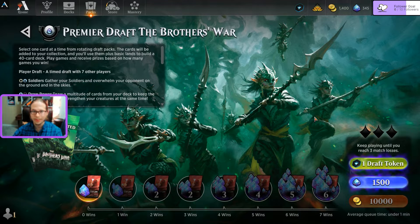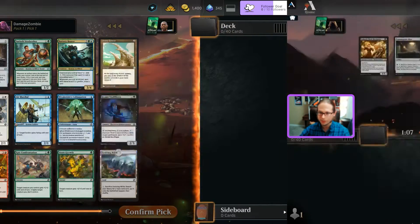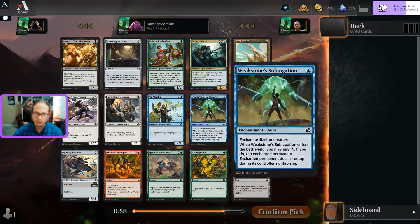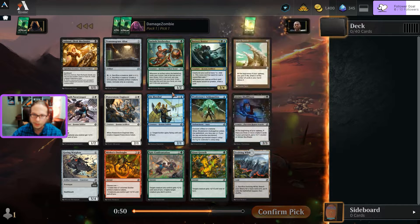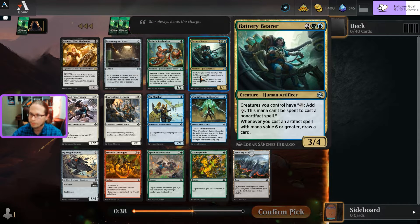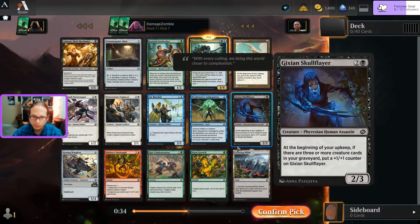Hello everybody, here we go with a Friday Night Magic draft - my first Brother's War draft. Draft token redeemed. Cracking open a pack: Ashnod the Flesh Mechanist has deathtouch, one-one. Other uncommons include Altar of Sacks and Steel Seeker - whenever an artifact enters the battlefield I get to look at the top card. And a Battery Bearer.